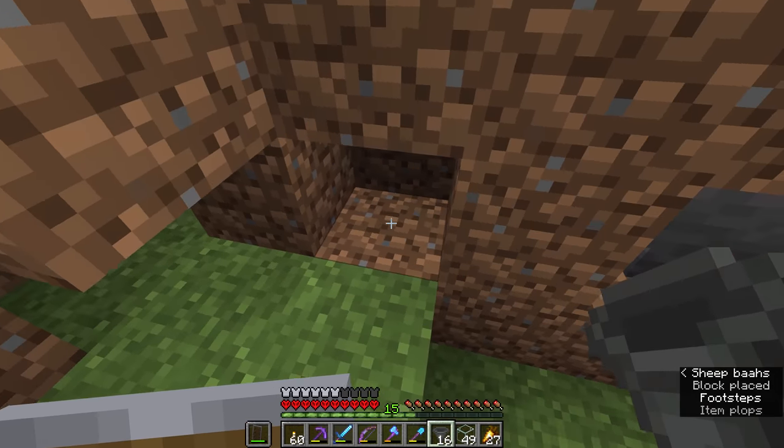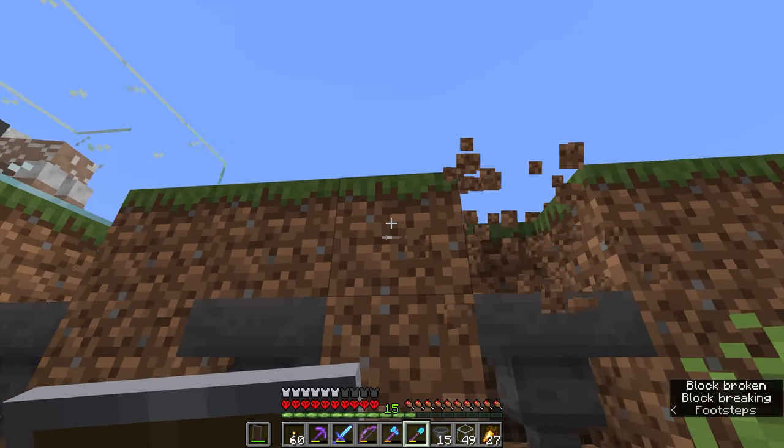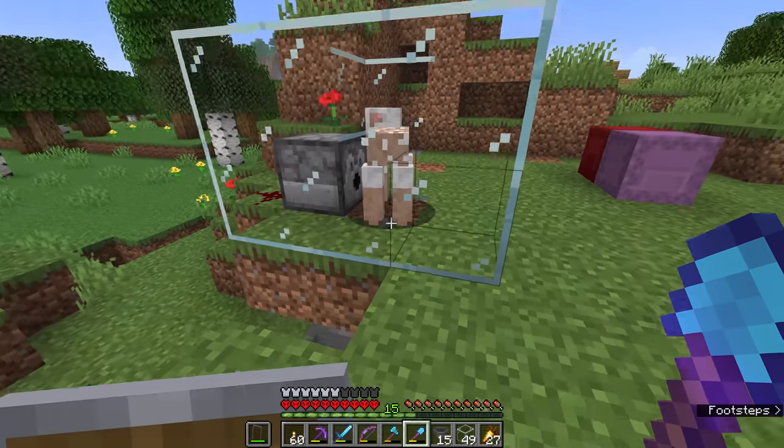So we've got plenty of supplies here, and there's no time like the present. Let's go ahead and get the rest of the sheep moved in, and we'll dye each one a different colour, so eventually we'll be gathering all 16 colours of wool automatically.